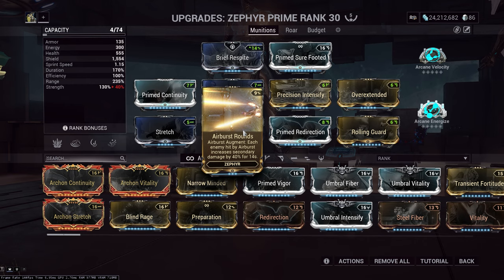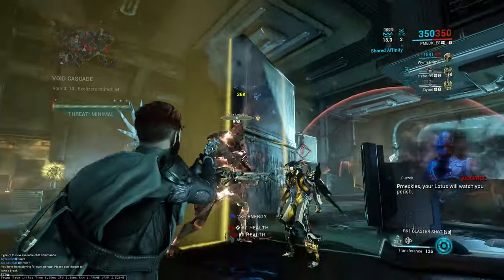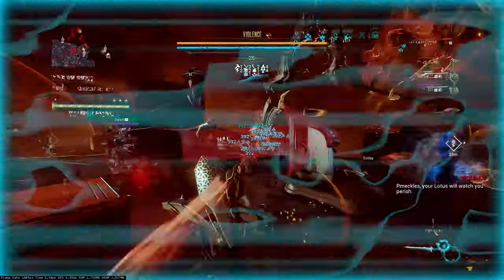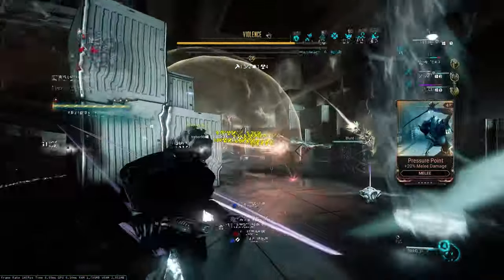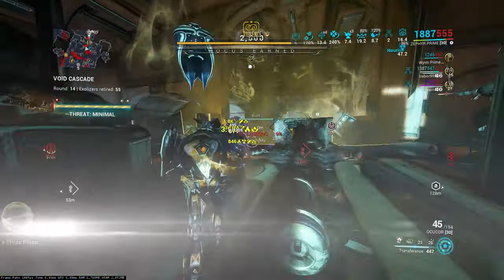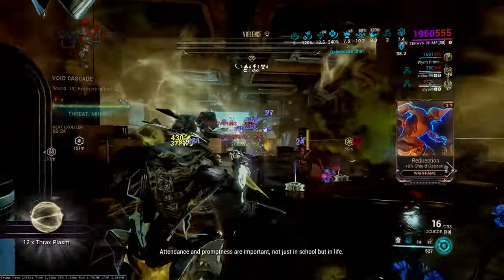The fun little mod I have on Zephyr is Air Burst Rounds. Air Burst, for each enemy sucked in, gives you 40% additive damage on your secondary weapon — it's like having an extra Hornet Strike on the Ocukor for free. Instead of Flow, I have Air Burst Rounds, which makes my Ocukor stronger and helps it get tendrils faster. At level 5,000 Cascade, if you lose your tendrils, you need that damage to get them back and keep chains going.